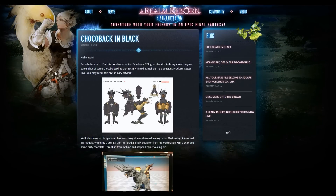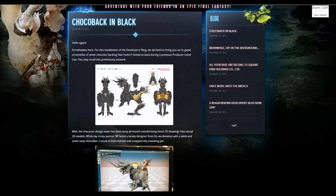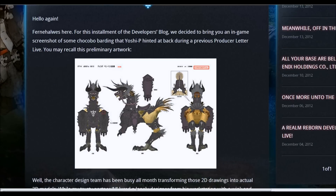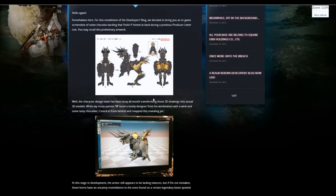It says: 'Hello again, Furnahawa is here for this installment of the developer's blog. We decided to bring you an in-game screenshot of some chocobo barding that Yoshi-P hinted at back during a previous producer letter live.' You may recall this preliminary artwork — you can see the artwork here, zoom in, see it. Little chocobo, pretty cool stuff.